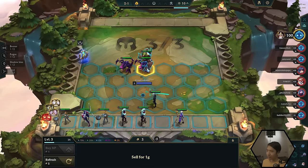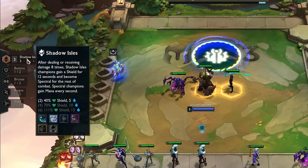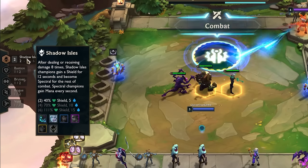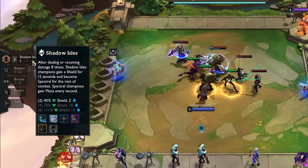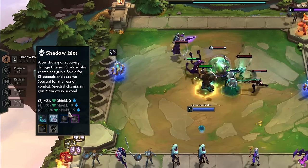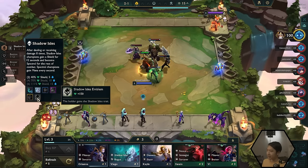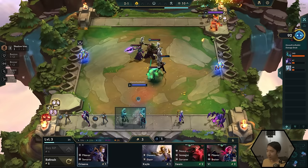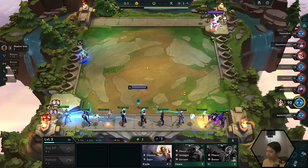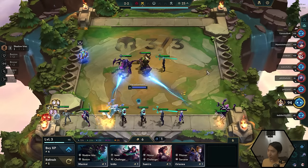After we put Maokai in, the panel on the left turns bronze and shows we have the Shadow Isles buff active. Essentially we get a buff after we damage or receive damage eight times, and the bonuses are listed based on whether we have two, four, or six Shadow Isles units. Notice this unit in our shop has a shiny outline — that means we can upgrade. So we buy this Oriana and notice we now have two Orianas on our bench. Every time you buy three of the same champion, your units upgrade — similar to getting three of a kind in a card game.